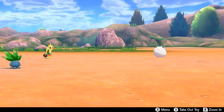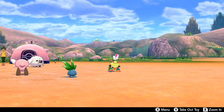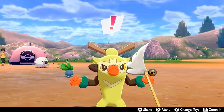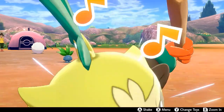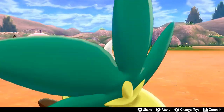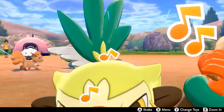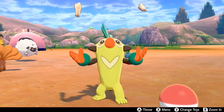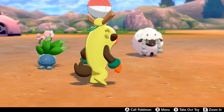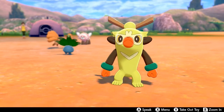All kinds of people in Pokemon might stumble upon your camp — even those you've never met before. I call over my Pokemon by pressing A and take out a toy. You can actually play with them, and the more you play, the more experience points they get. Let's change the toy — get the ball, man! Look at that. Switching toys again.